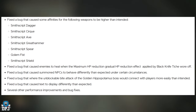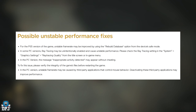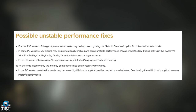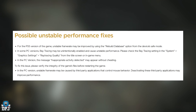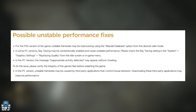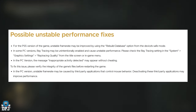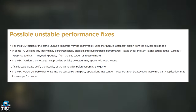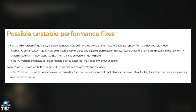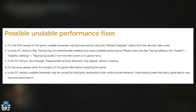Several other performance improvements and bug fixes. For PS5, unstable frame rate may be improved by using the Rebuild Database option from the device's safe mode. On some PC versions, ray tracing may be unintentionally enabled and cause unstable performance — please check the ray tracing setting in system graphic settings from the title screen or in-game. On PC, the message 'inappropriate activity detected' may appear without cheating — to fix this, please verify the integrity of the game's files. Unstable frame rate may also be caused by third-party applications that control mouse behavior; deactivating these may improve performance.